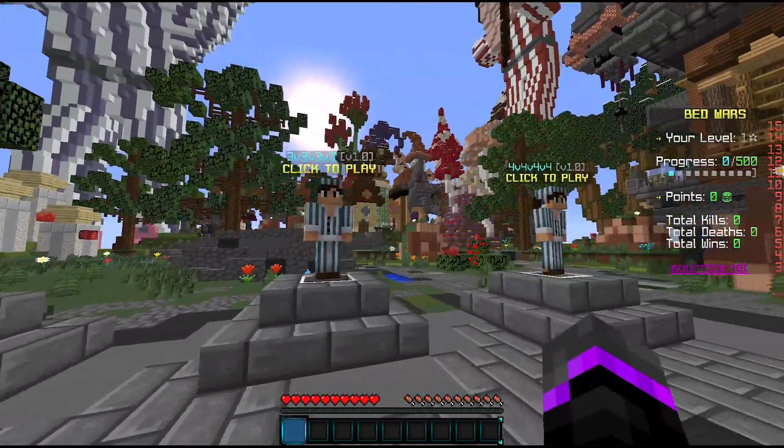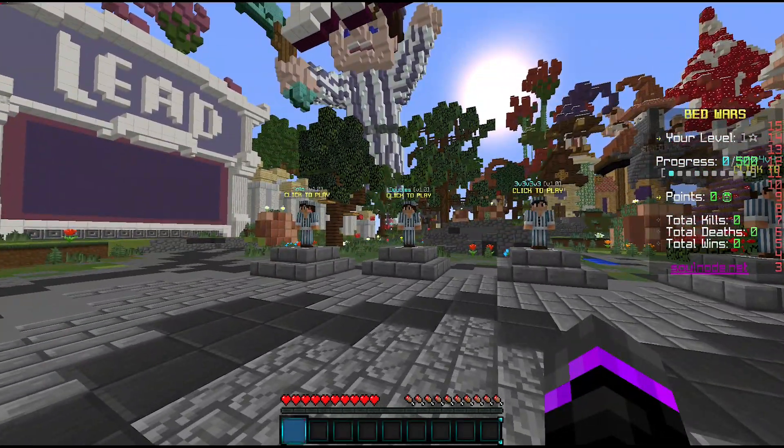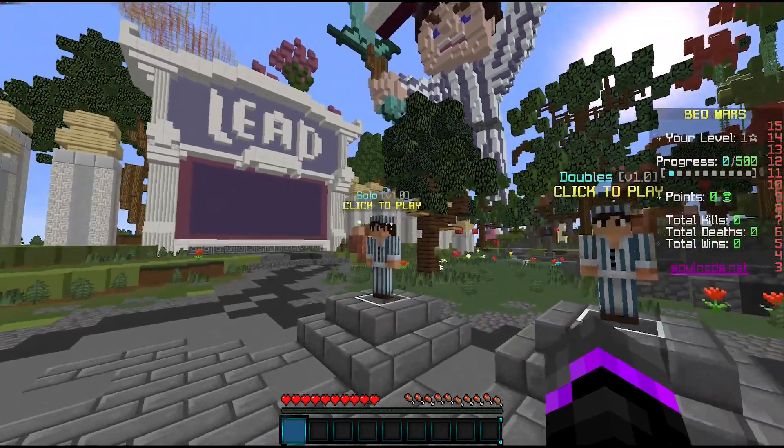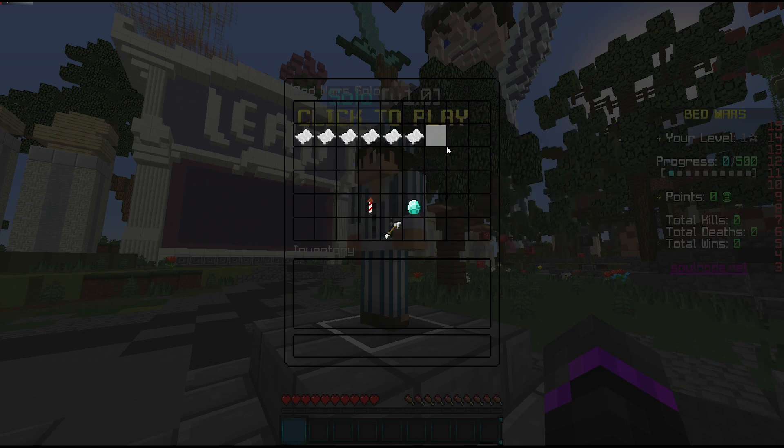So you've got your solo, doubles, triples, as well as quadruples — all of that is available in the setup. And there are six different maps that you can choose from, as you can check right here in the map selector.